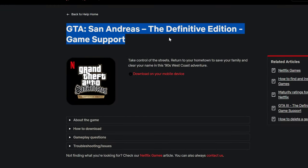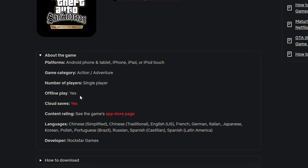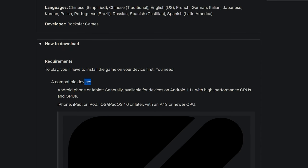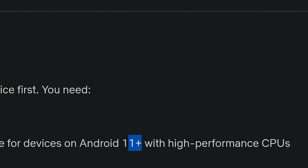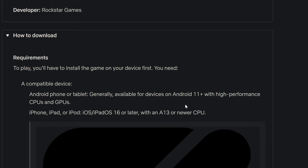I have come to the San Andreas Definitive Edition game support official Netflix website, and here you can see about the game: platform — Android phone, tablet, iPhone, iPod — all available offline with cloud save. For compatible devices, the game is generally available on Android 11 plus devices. Here you can see Android 11 — if you have Android 11 or higher, the game is supported; otherwise the game is not going to play.